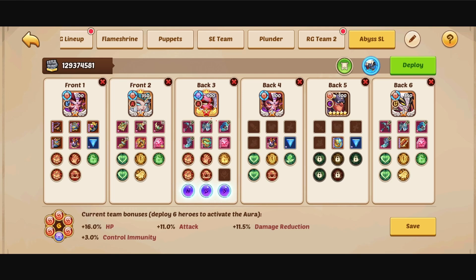We need attribute reduction purify — we have an attack and a crit attribute reduction that definitely needs to be purified, otherwise we won't be able to deal any damage. So having the attribute reduction purify is definitely necessary. Other than that, I enhanced the stone — we actually have a crit damage attack S5 stone, and we can take a look at that in a second.